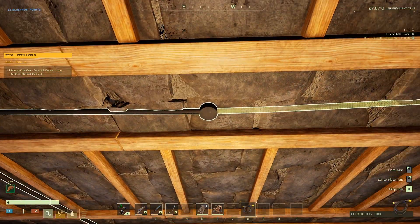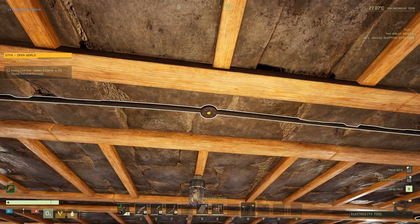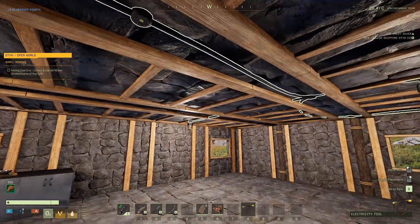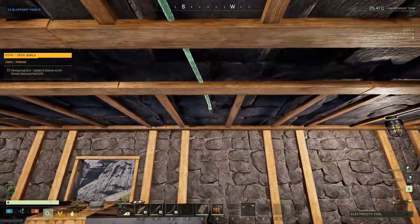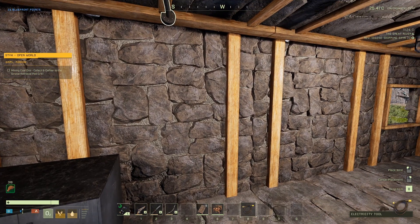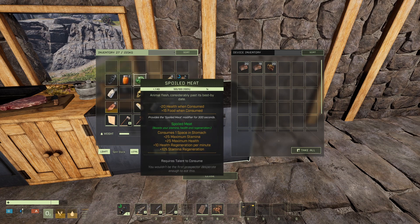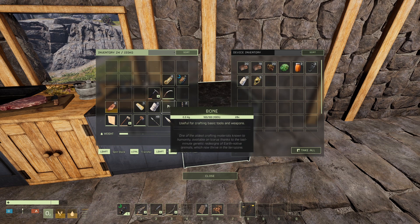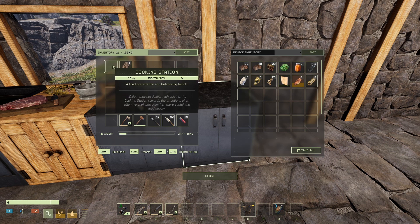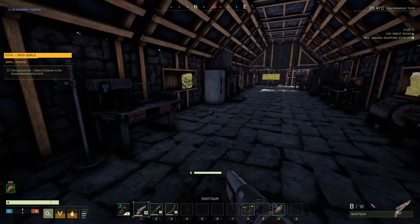There we go. Bring this to the lamp, turn that off — lights are all good. Then grab this one and bring it all the way over here — that should go right down to the refrigerator. Now we've got to empty out the refrigerator. I have a lot of stuff on me. The inventory is a complete mess, I know, I apologize.